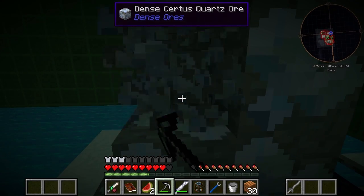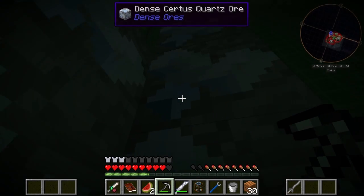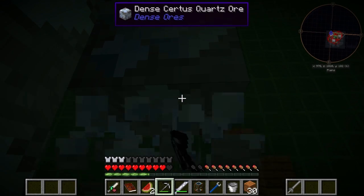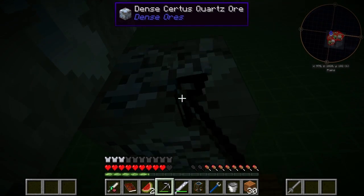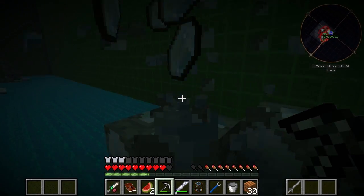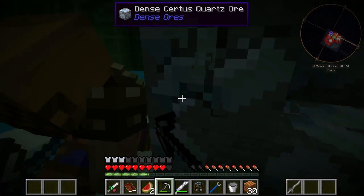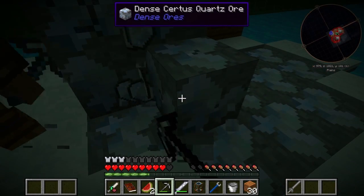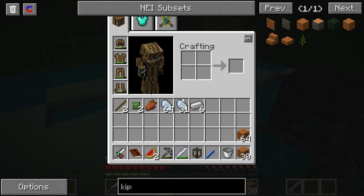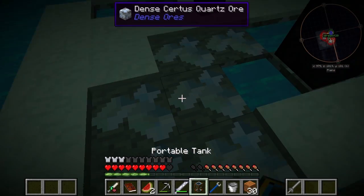So are we going to turn on Hardcore Questing Mode, or are we just going to leave it off and count how many times we die? I think we're going to die a lot, so I think we just count. I don't really feel like restarting the season in the middle of the season — there's no reason to turn it on if we're going to give ourselves pre-life chests. We'll just keep track of how many times we die.